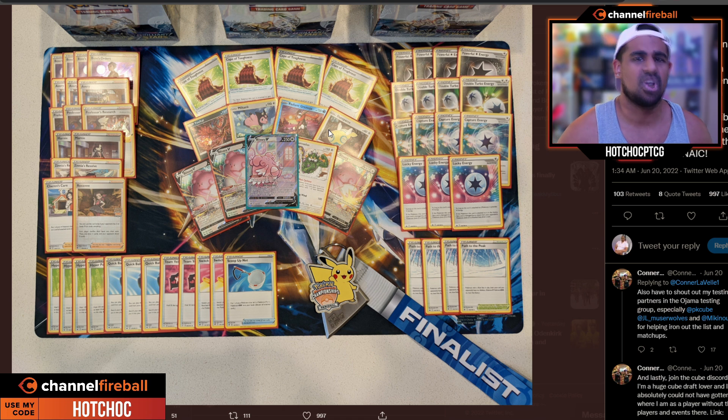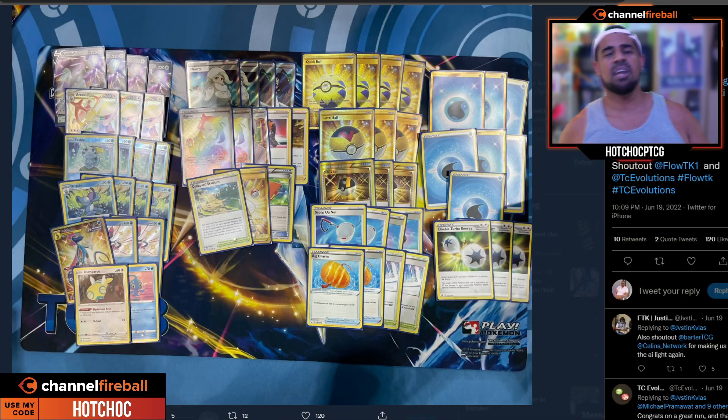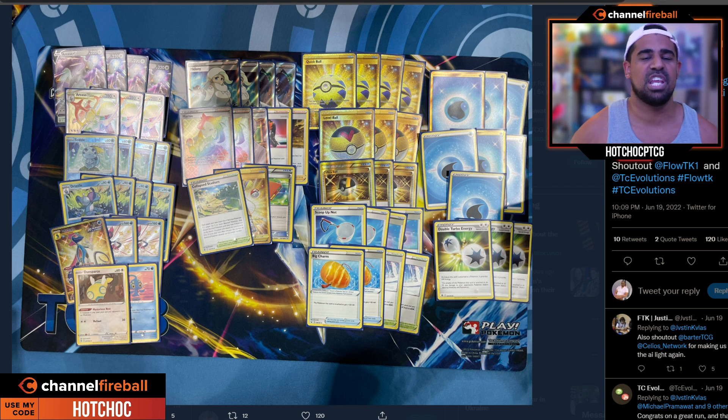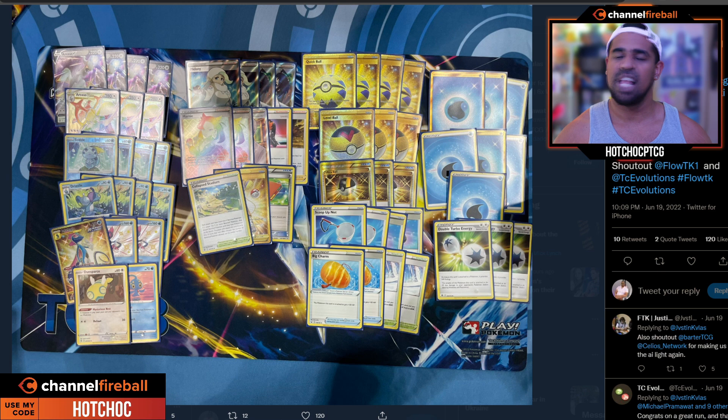Coming in at number three is Justin Cool with his Arceus Inteleon deck — a deck I thought would start to fall further down the rankings, but it's so fundamentally sound it's going to be around for a long time. We've already talked about Arceus VStar, but here it's pretty much our only attacker — all we do is attack with Arceus. Justin paired it with the Inteleon engine: the Drizziles grab a trainer from the deck when you evolve them, and the big Shady Dealings Inteleon lets you get two trainers, plus one copy of Quick Shooting which puts two damage counters on your opponent's Pokémon once per turn.